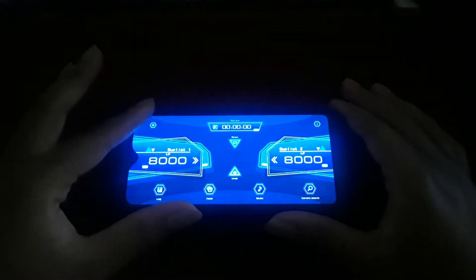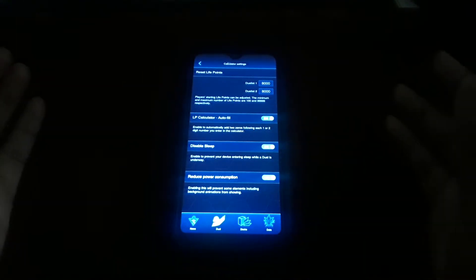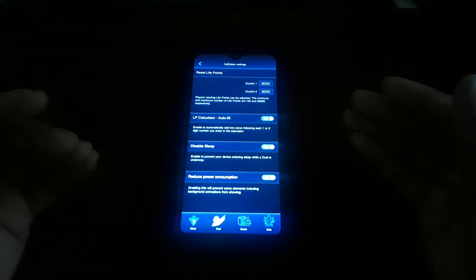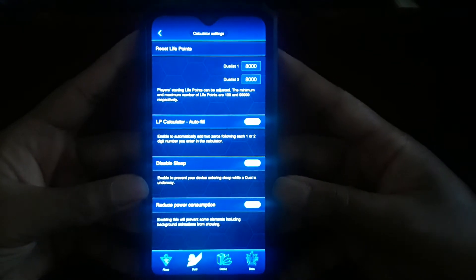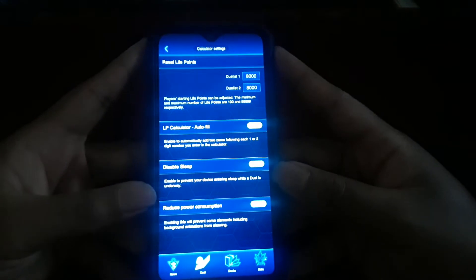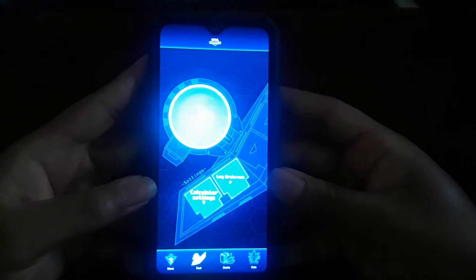Moving on, we go back into profile mode. You have your calculator setup allowing you to set your life points and have the calculator auto-fill. You also have the disable sleep option, which allows the app to continue processing without your phone going into sleep mode. There's also a power conversion option which allows you to convert power settings when using the app.